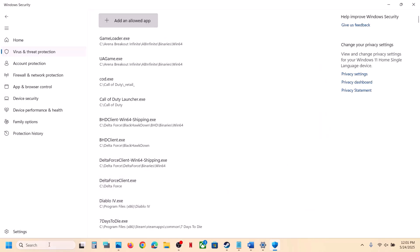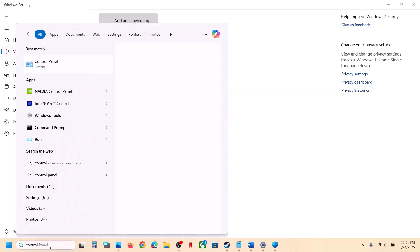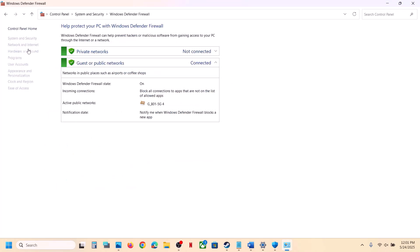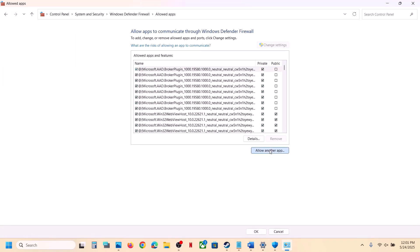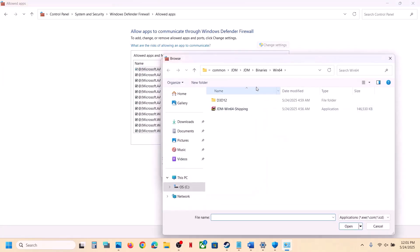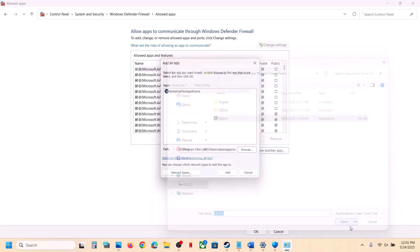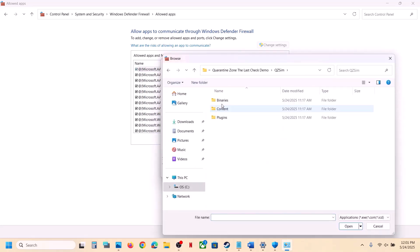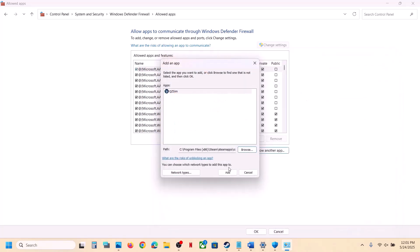Now type Control Panel in the Windows search box, go to Control Panel, click System and Security, then Windows Defender Firewall. Click Allow an App or Feature Through Windows Defender Firewall, click Change Settings, then Allow Another App. Click Browse, go to the game installation folder, select the game EXE file, click Open, and click Add. Again click Allow Another App, Browse, open the Binaries\Win64 folder, select that EXE file, click Open, and click Add.